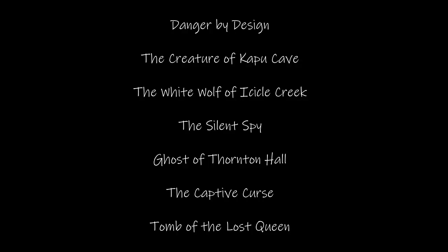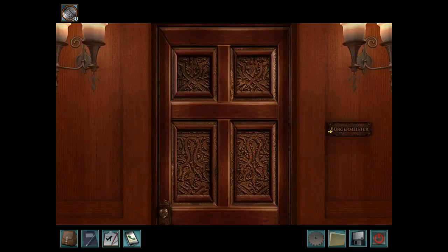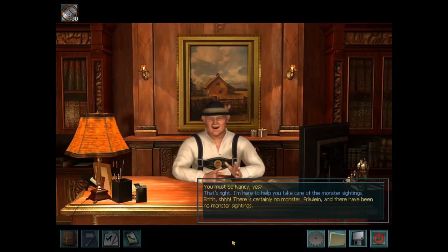This will hopefully help us decide once and for all which era of Nancy Drew games was truly the Golden Age. A brief warning: this video contains some mild plot spoilers for Danger by Design, Creature of Kapu Cave, White Wolf of Icicle Creek, The Silent Spy, Ghost of Thornton Hall, The Captive Curse, and Tomb of the Lost Queen — quite vague and fleeting, but I wanted to warn you. The eras are closely linked to the history of Her Interactive, so let's start with a framework of the four eras.